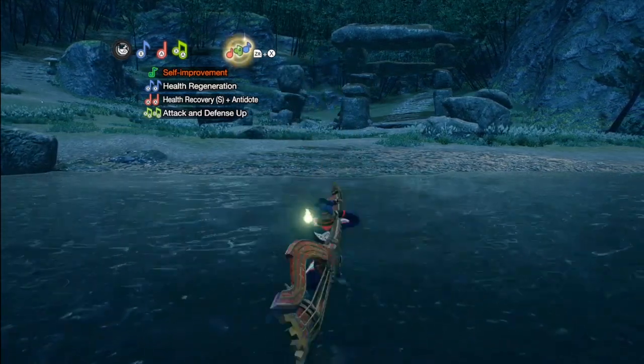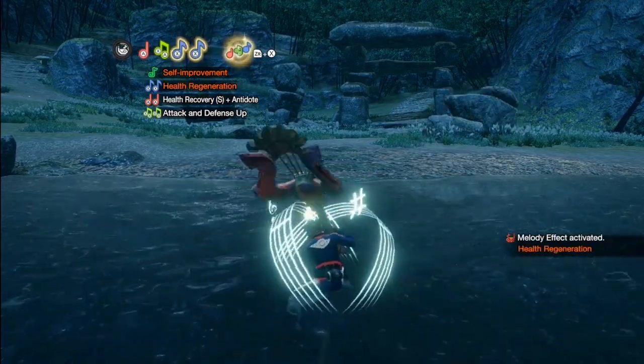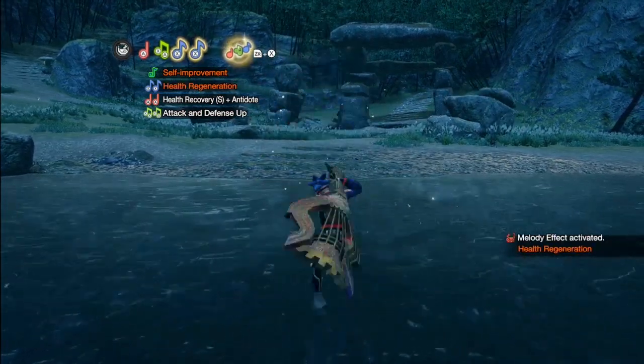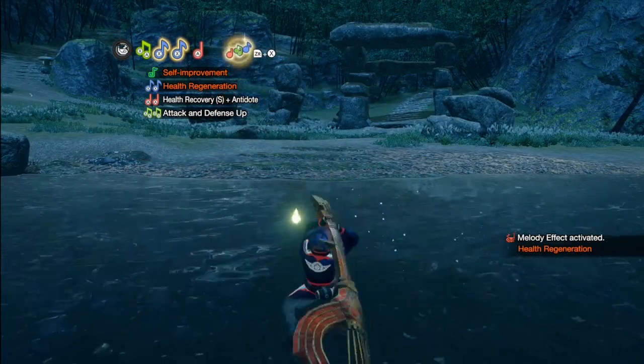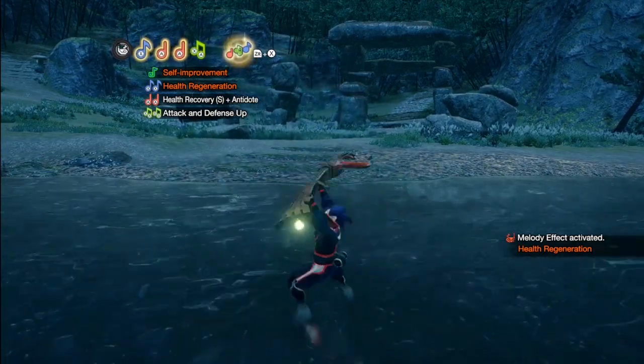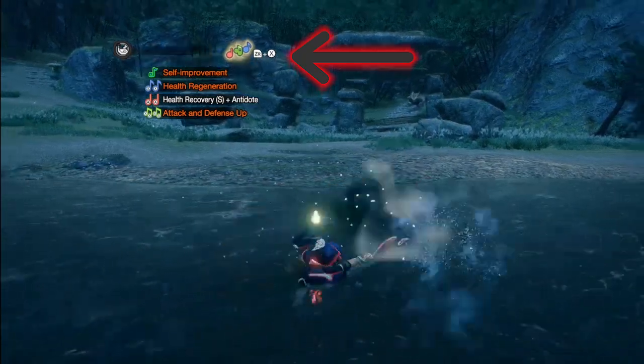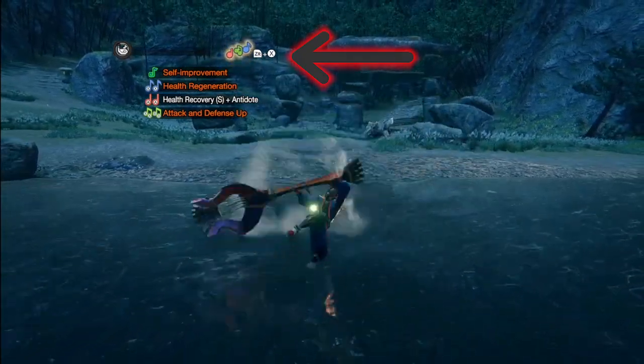To play a song, simply press the corresponding button twice. Alternatively, if you have played each note at least once on the bar, you can activate an attack called the Magnificent Trio. The input for this attack will be displayed on screen if you are able to play it. This attack does a lot of hits and plays all your songs at once.